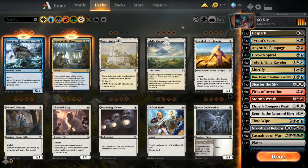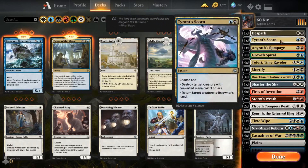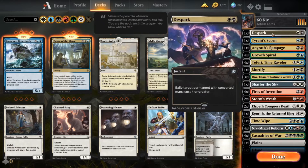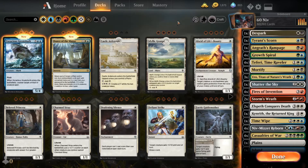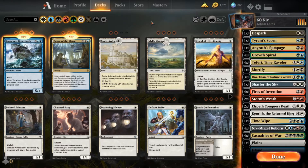A lot of times I'm finding that my starting hand will have a lot of tools and toys that I want to be able to utilize, but I won't be able to because the mana that I have in my starting hand doesn't match the mana that's required to play any of these cards. So that's one problem with the deck that I've been finding.